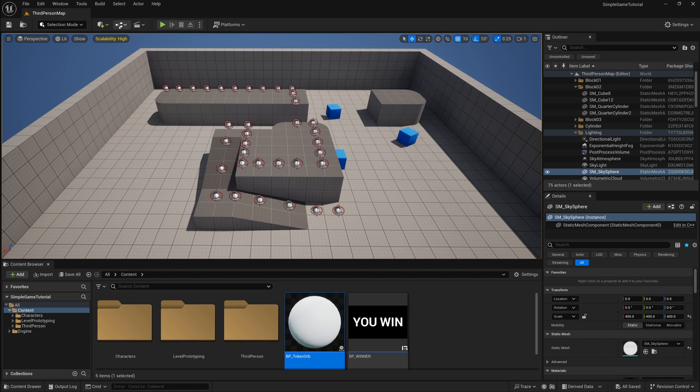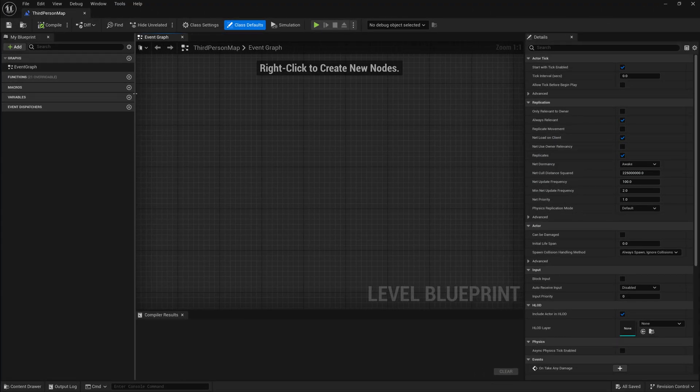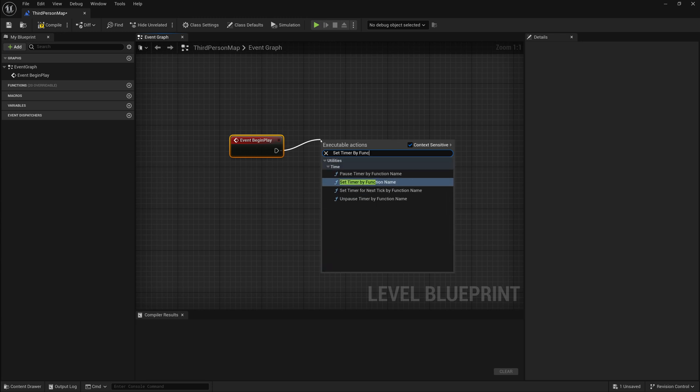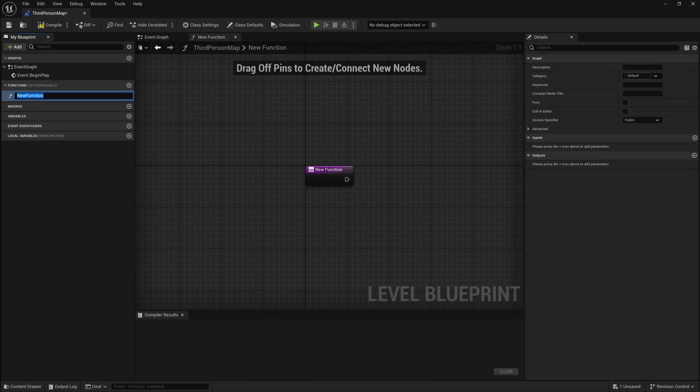To make the timer count down, we'll do that in the Level Blueprint. I'll open the Level Blueprint and go to the event graph. We'll add an Event Begin Play, and when the game begins playing, we'll use Set Timer by Function Name. We'll set it to run a function every one second, and make it looping so it repeats. We also need to create that function, so I'll click the plus to add a new function and call it Update Timer.